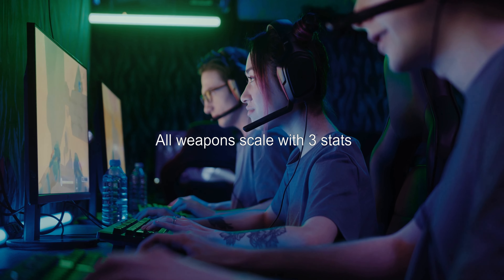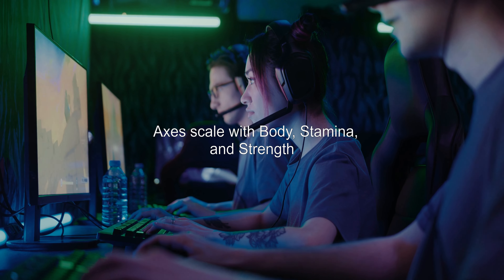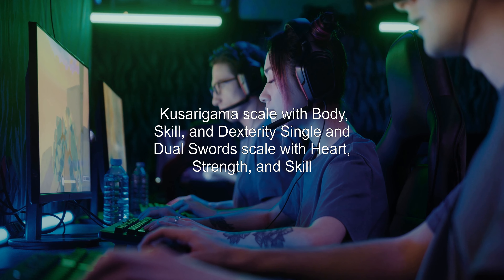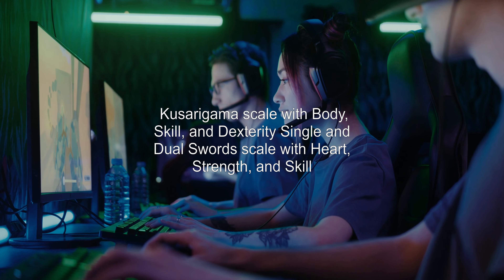Though I am low level at the moment and all stats increase my Kusurigama's power by 1 point, these stats are in fact scaled differently. As you can see from the items page, I have circled the portion that lists stats that scale with the weapon. You can check any weapon's page to see how stats affect them.